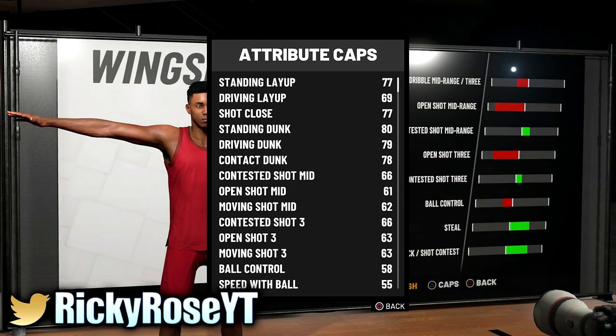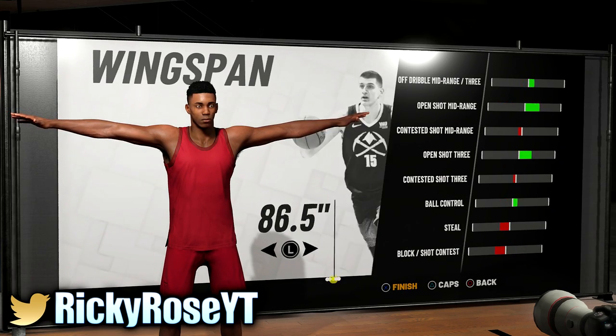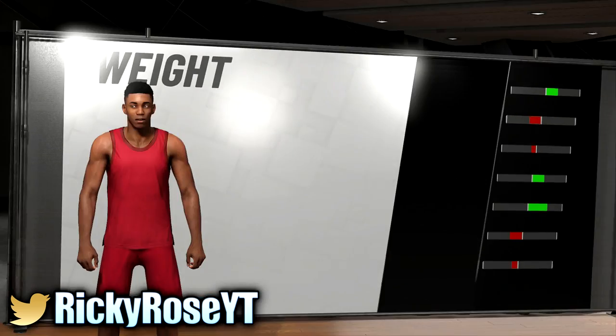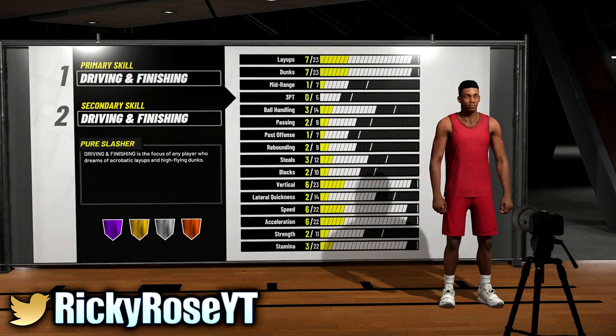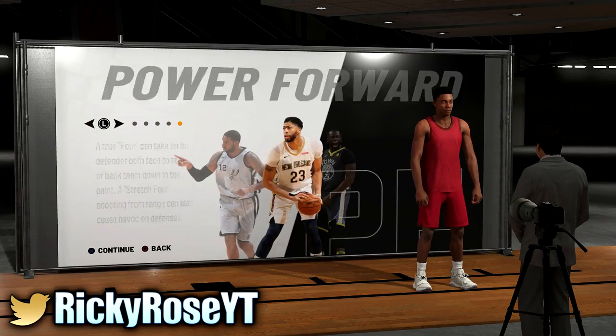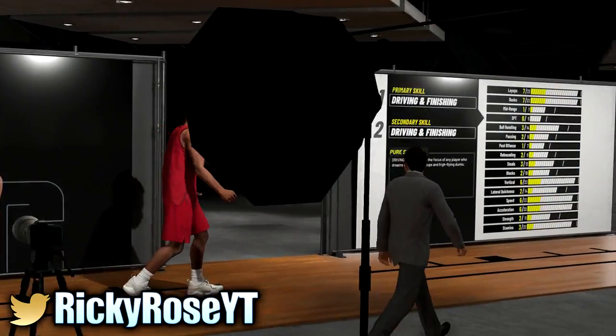Your standing dunk is going to be 80 — that's more to do with your height. You're going to be more of an inside man. Your shooting is going to be completely limited; you could probably hit a mid, but if it's contested, it's over. Minimize or maximize the wingspan as needed — it's up to you. Don't copy the entire build; try to throw in your own mix and feel comfortable with it.